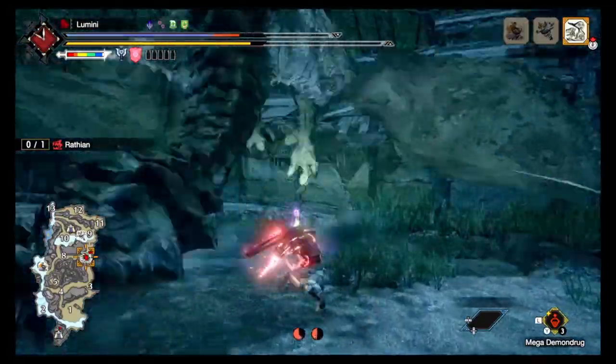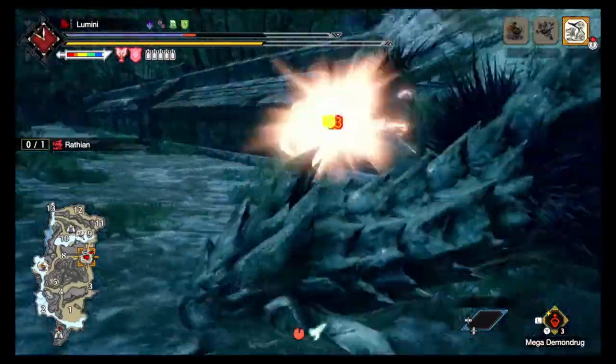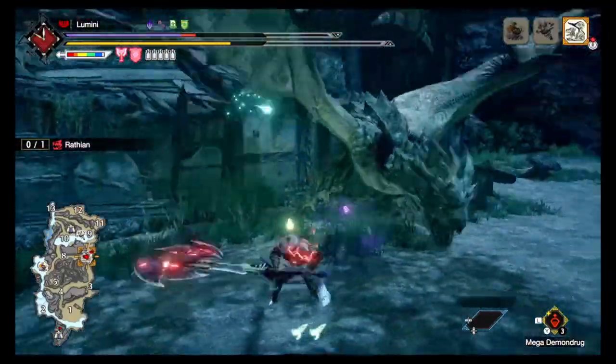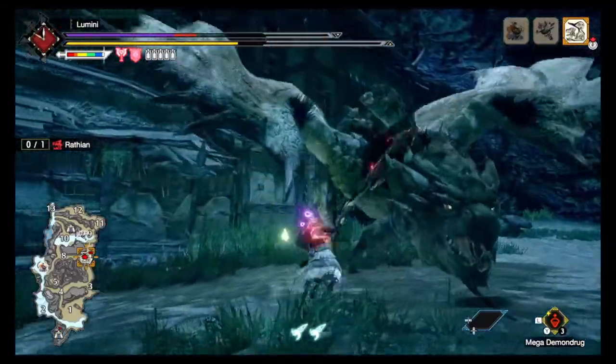I managed to block the tail flip by rolling through it. Granted, not exactly the way I would have wanted it, but it still works out in my favor — I still managed to get the full hits.